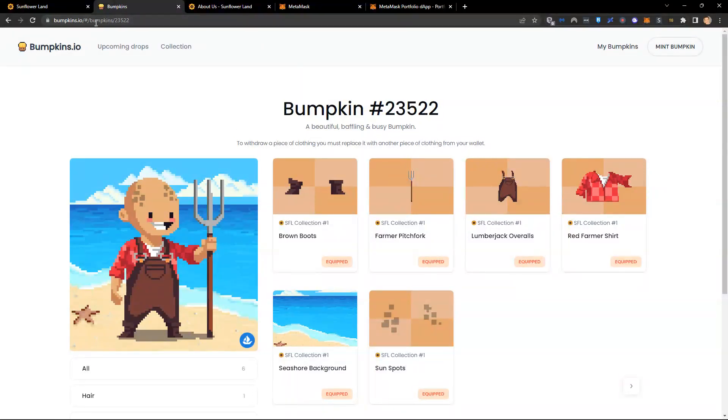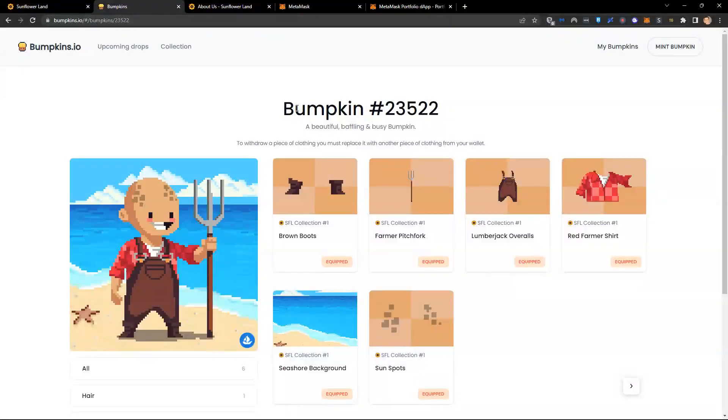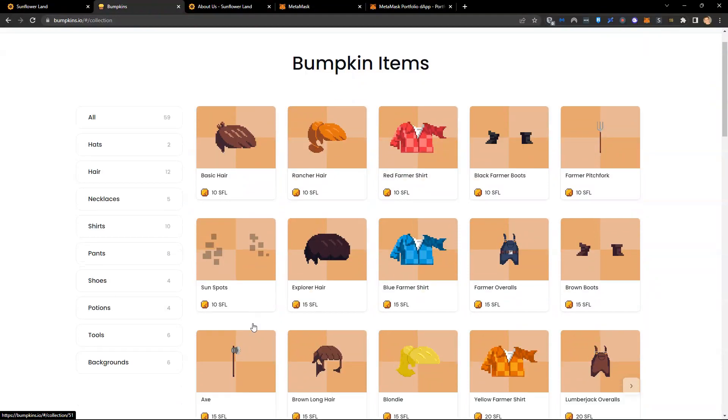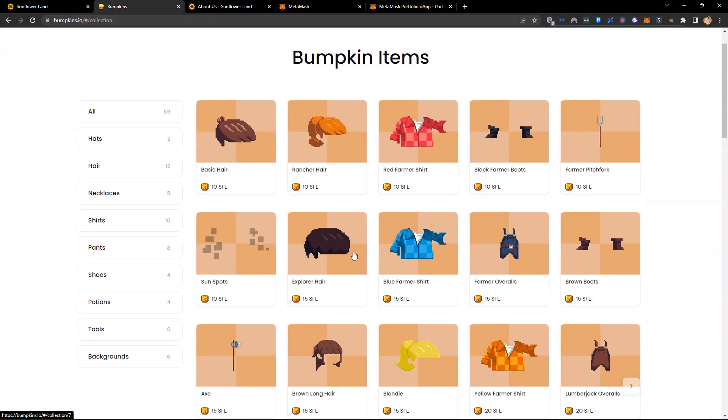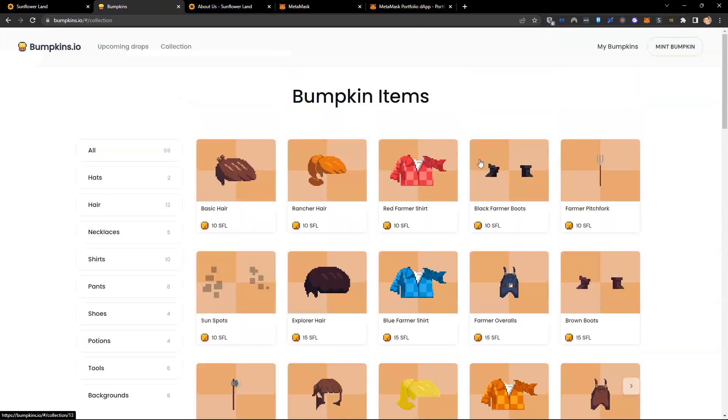As you evolve and progress throughout Sunflower Land, you will unlock and acquire items for your bumpkin. If we click on 'collection' in the menu on the bumpkins website, here you'll see all the different items that are available — all the different things we can buy. I could buy any of these items to change the way my bumpkin looks, but I would need to buy some SFL to do this.